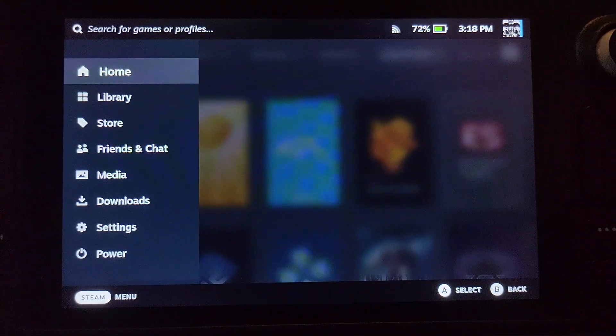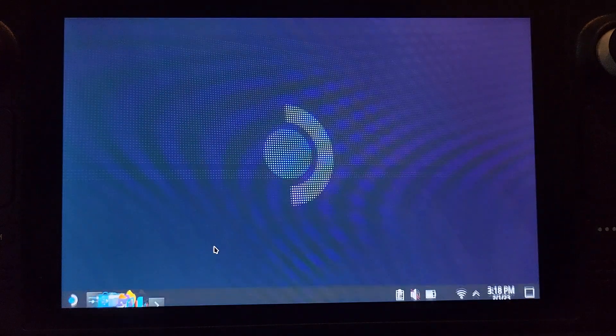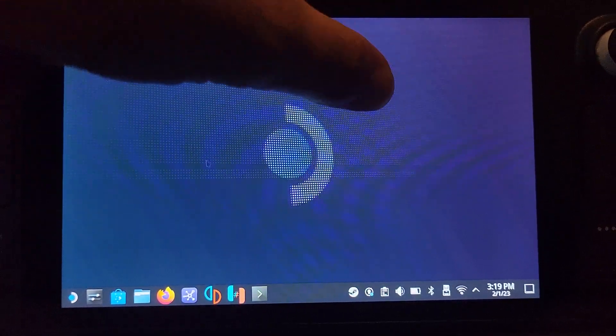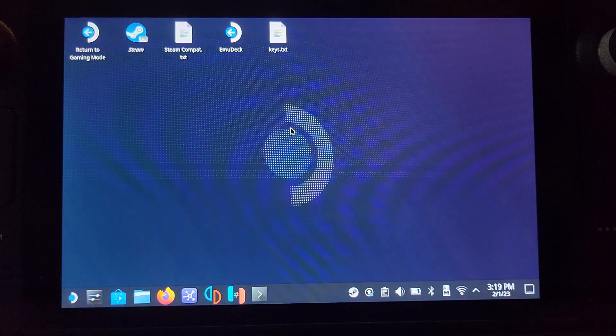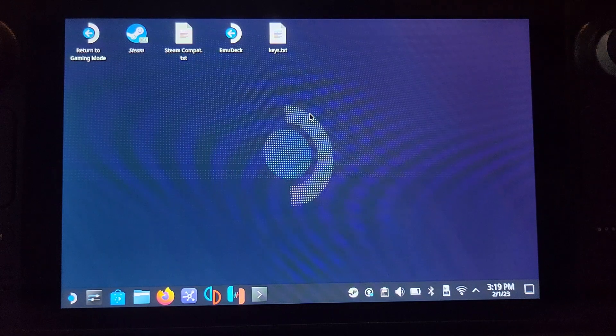First, go to desktop mode: press the Steam button, go to Power, then Switch to Desktop. Bear in mind it can take a few seconds for the mouse to kick in. You can use the right trackpad to move the mouse — clicking it or pressing R2 is a left click, and pressing L2 is a right click.